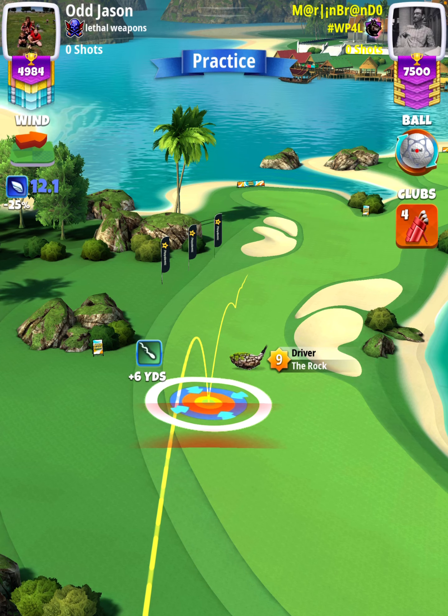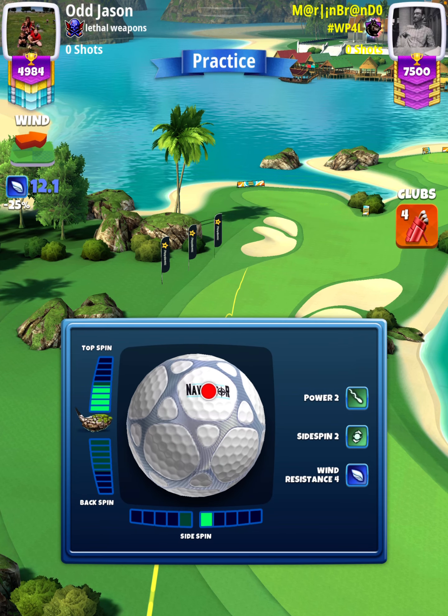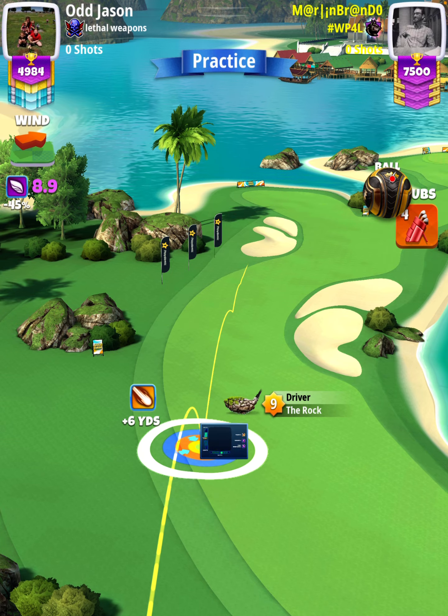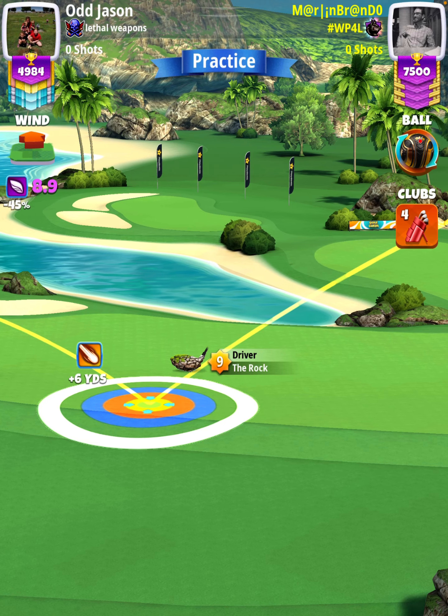We're going to start off with a Navigator ball. First thing I'm going to do is set my aim, which is blue ring touching the rough at max stretch. Then I'm going to apply my spin, which is max top spin and one right spin, and then swap over to a Kingslayer ball.